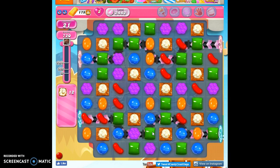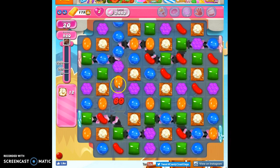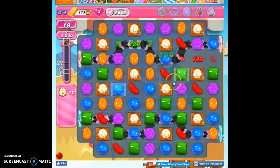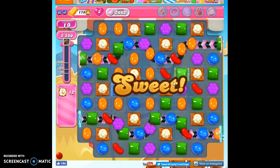Wrapped candies are wonderful on this board, so if I had the opportunity to pick my favorite combo, it would be a color bomb wrapped candy for this board. That combo doesn't work on all boards, but this one would make it magical.